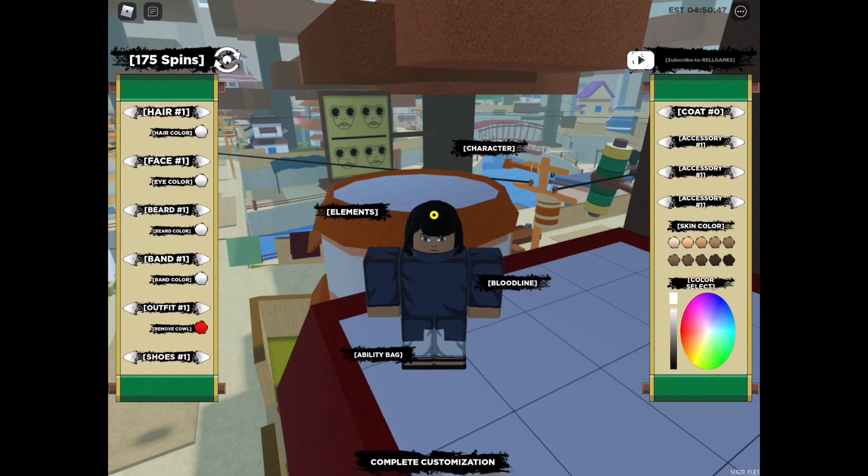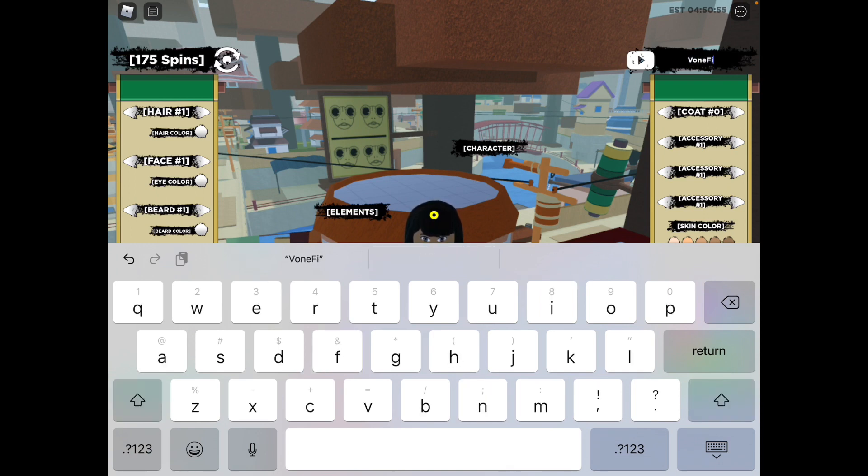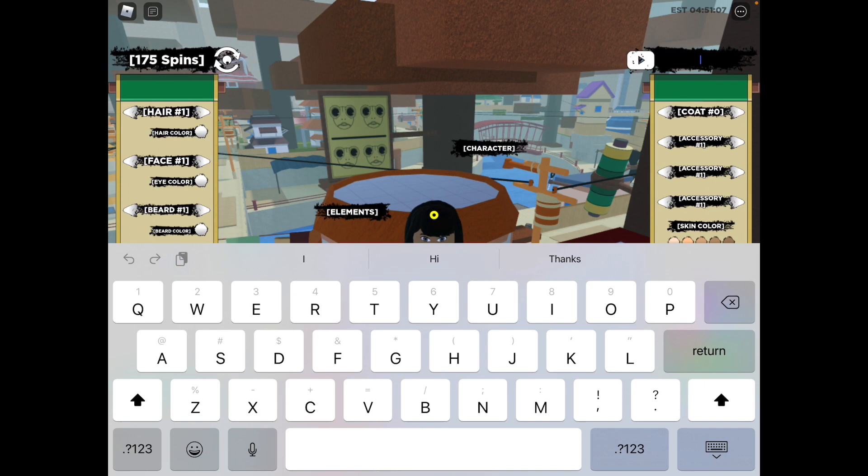The next one is: capital V, small letter o, e, capital F, capital F, small letter i, x, exclamation point. This one is for a stat reset — make sure you use it wisely just in case you don't need it. Still working.